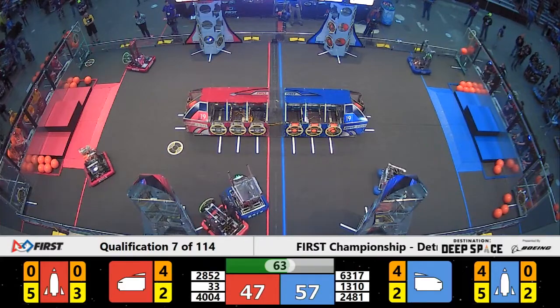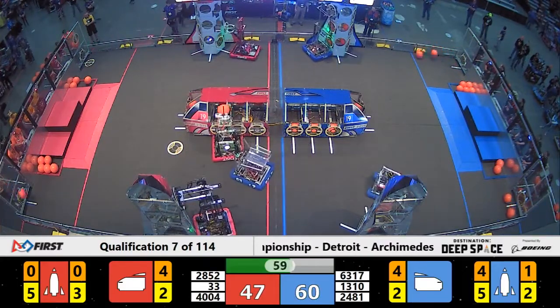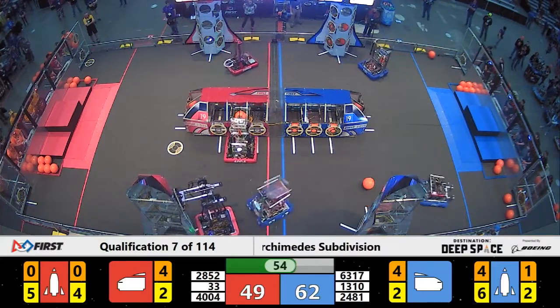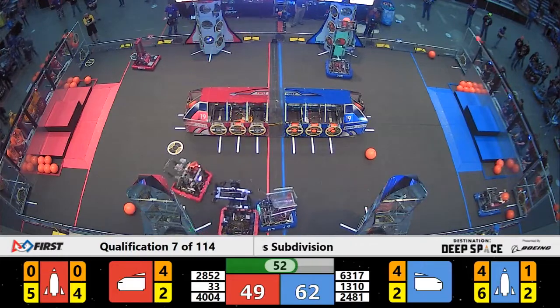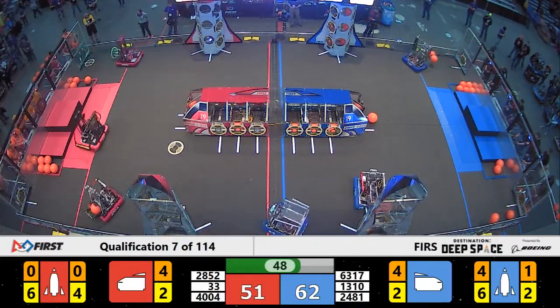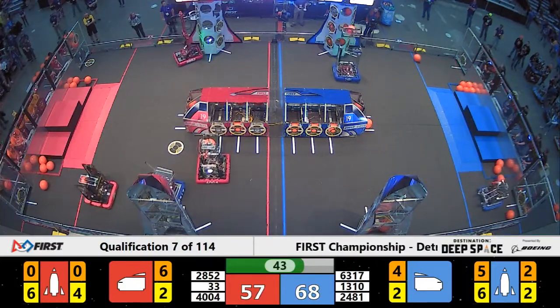Here comes 33 on the near side of the field, slamming into the other robot. Up to level 3 — here comes team number 33 trying to place that final hatch on the Red Alliance rocket. Their alliance partners, unimpeded DM High Voltage, getting it done on the far side of the field. Roboteers, unimpeded, making it look easy for the Blue Alliance. One more piece of cargo for the ranking point.